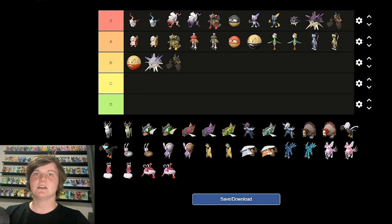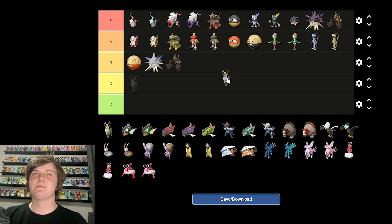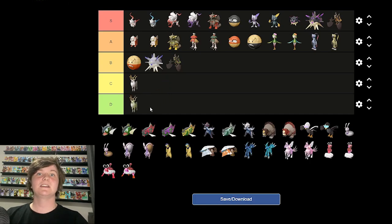Wyrdeer — the new evolution for Stantler. I thought it was an evolution for Sawsbuck when I first saw it. Stantler is boring in my opinion. Wyrdeer — it's Christmas Stantler. Honestly not that big a fan of it. I don't dislike it, but it's not anything I would ever have on my team. The shiny looks kind of gross — I'm going to put it in D tier. Out of all these, this does not compare in my opinion.